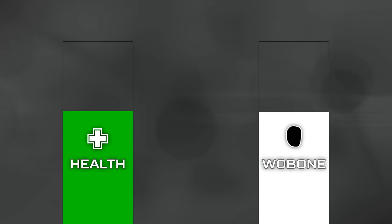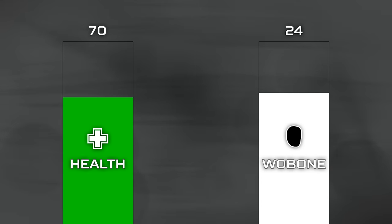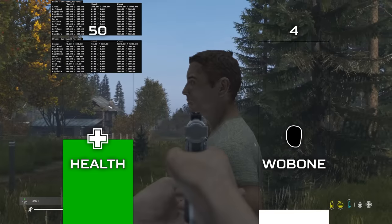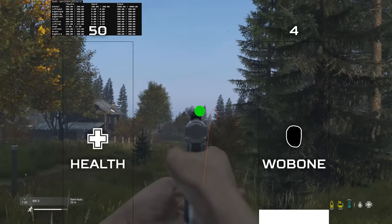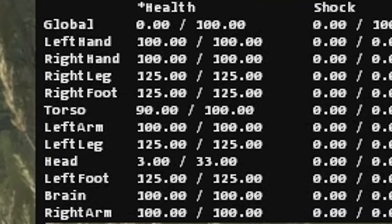In fact, this stat is so unique that getting the woe bone to 0 isn't the only way that it can kill you. The second way this hidden woe bone can kill you is if it goes lower than 10% of your health stat. For example, if you're at 50 health and you get shot in the head, resulting in your woe bone going lower than 5 — which is 10% of your current health — you will die instantly too. So the woe bone doesn't need to be 0 to kill you, which increases the chance of dying due to this stat.